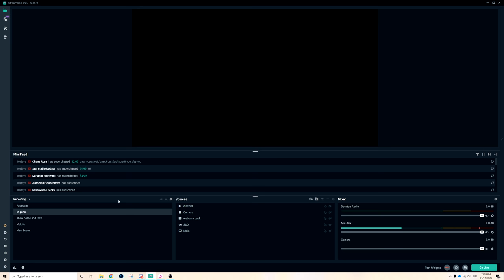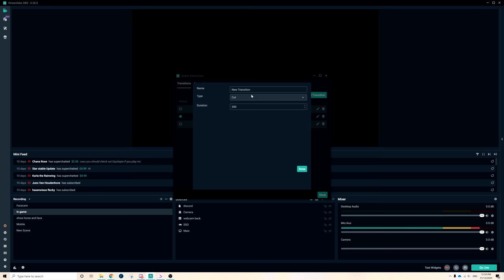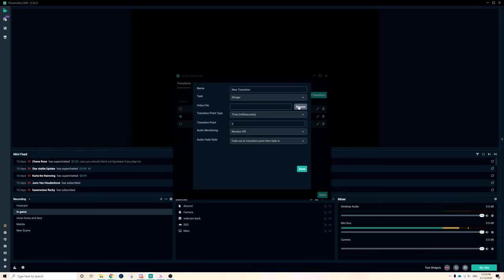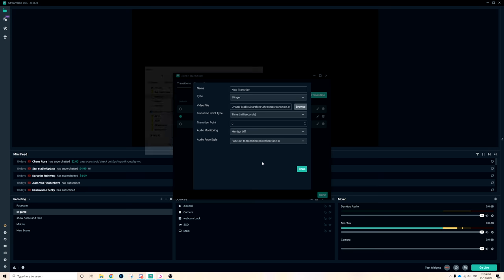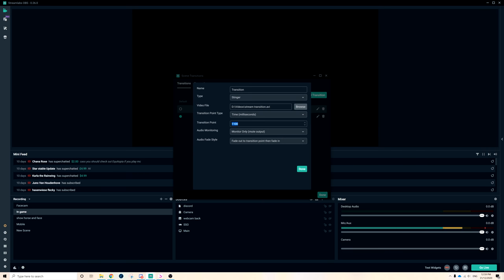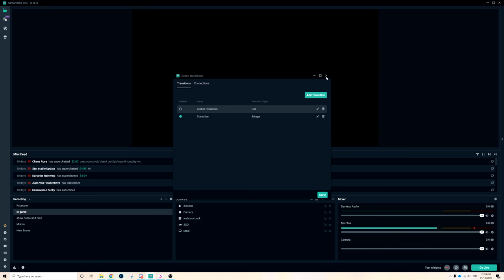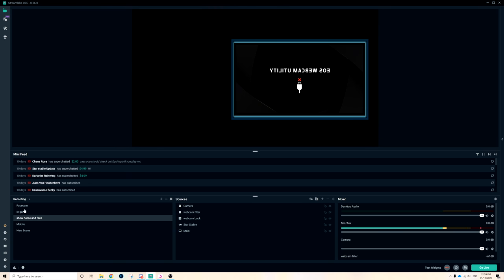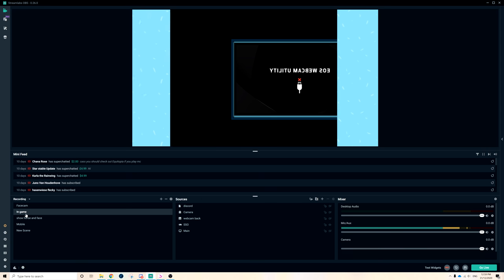To get that custom scene transition, click Add and choose 'Stinger' — I kept saying 'tutorial' instead of 'transition' while recording. Then click Video File and select your transition file. Mine is called 'Christmas Transition.avi.' Then set your Transition Point — I have mine at 1100 milliseconds. If you don't set that timer, it'll switch scenes immediately without looking smooth. I made my custom transition in After Effects, but I can show you how to make your own in another video.